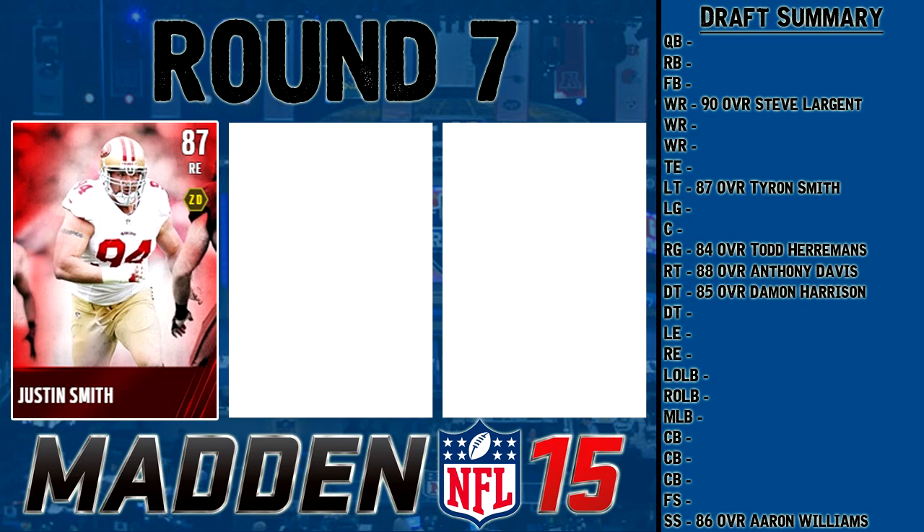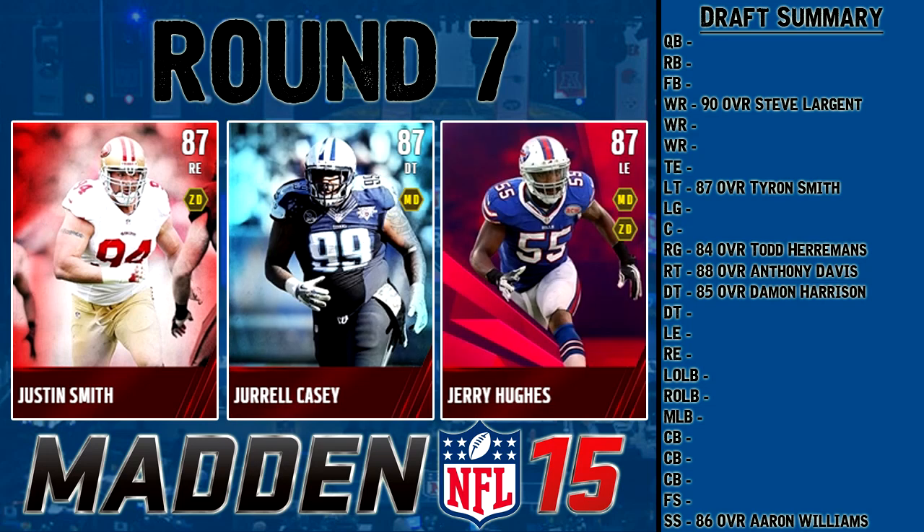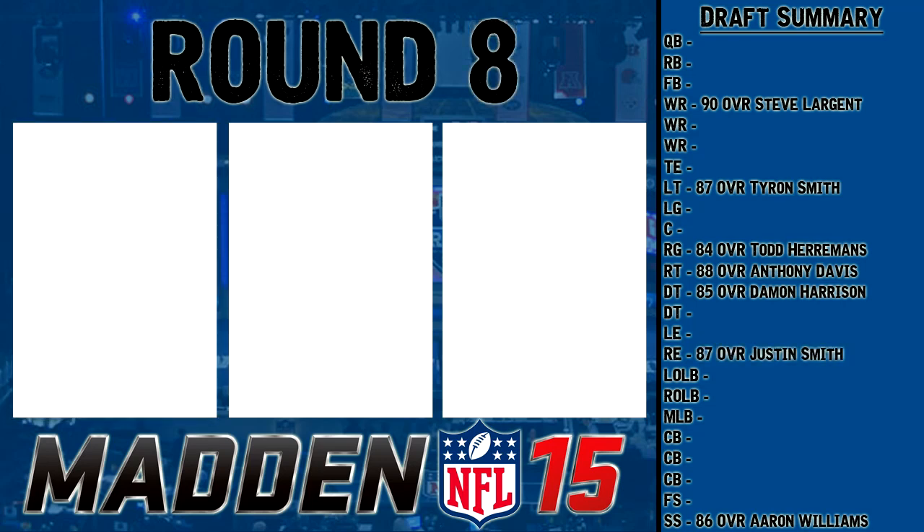Round seven features 87 overall players: Justin Smith, right end; Jurrell Casey again at defensive tackle; and Jerry Hughes, Road of the Playoffs left end. Casey has good block shed and pursuit but is kind of slow, and we already have a DT. Jerry Hughes has atrocious block shed. I'm going with Justin Smith — he's pretty slow but his power move and block shed are both solid.